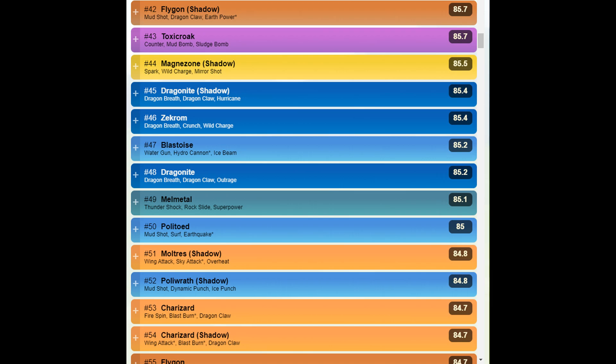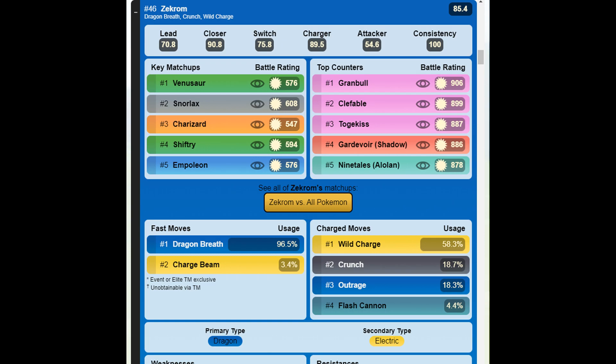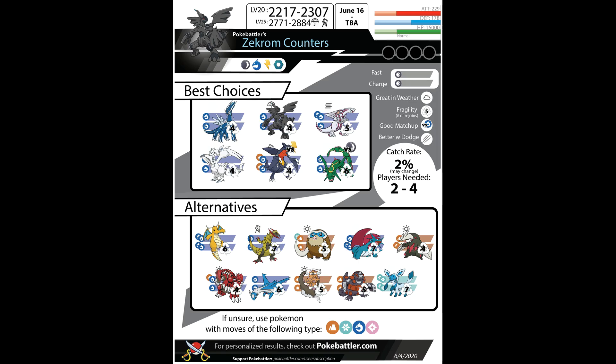In the ultra league, Zekrom is ranked only 46th, but it can still beat highly used meta Pokémon such as Snorlax, Venusaur, Charizard, Blastoise, Empoleon, and Melmetal. However, its win percentage against meta Pokémon is under 30%, so I cannot recommend using it in the ultra league. Its CP is also too high for the great league. Definitely check out Zekrom for the master league — overall it's something to get excited about. It's the new best electric type for raids, a very good neutral pick, and a solid PvP Pokémon for master league, so if you can, try to get yourself one. Thanks for watching, stay safe, and I'll see you in the next video.